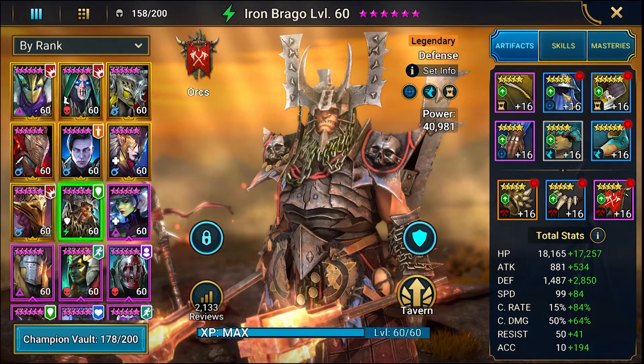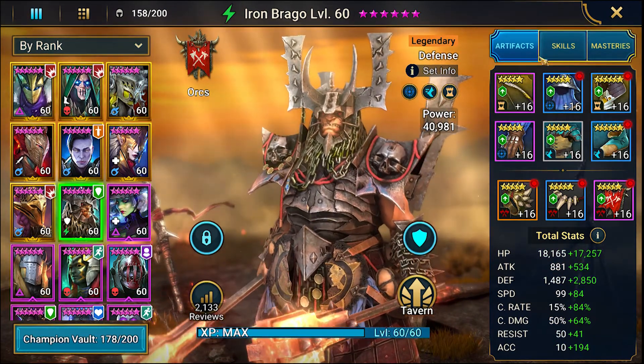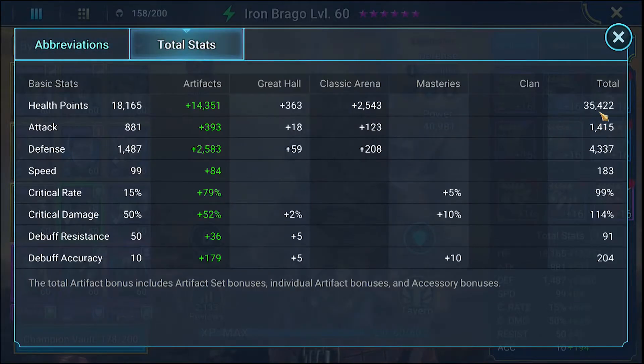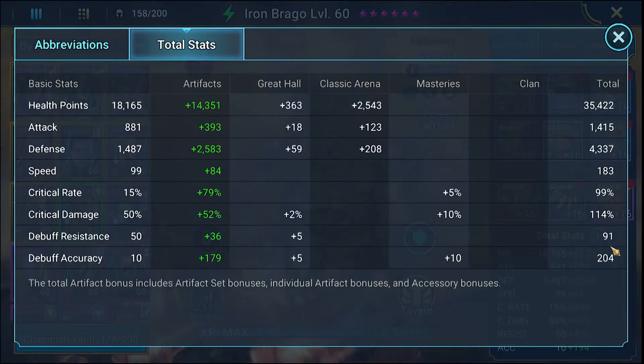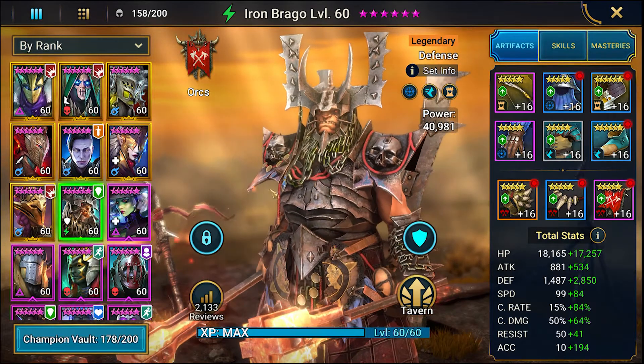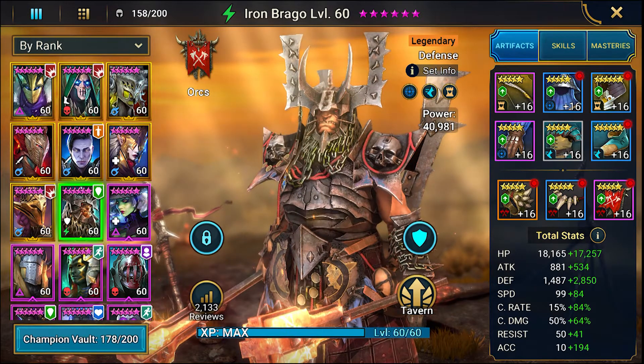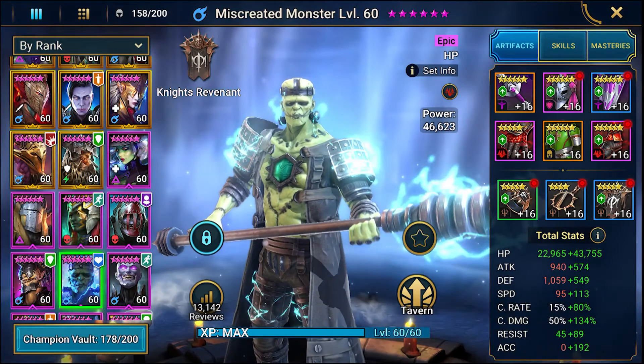Iron Brago is on defense, accuracy, and speed sets: 35,000 HP, 4,300 defense, 183 speed, 99 crit rate, 114 crit damage, 91 resistance, 204 accuracy — so we can land some of his debuffs and his provokes.